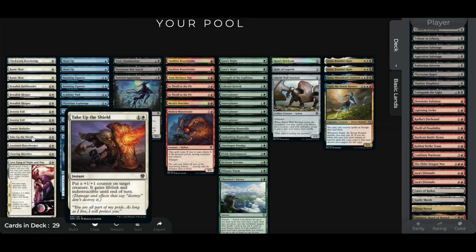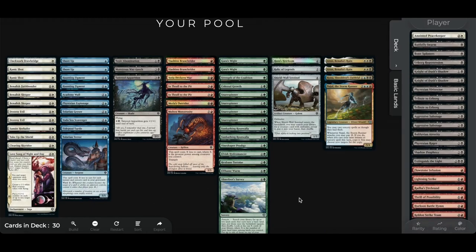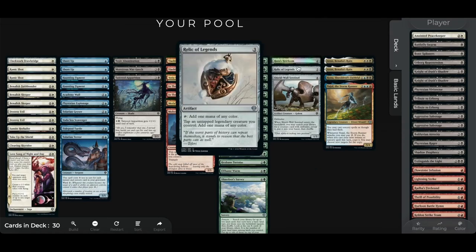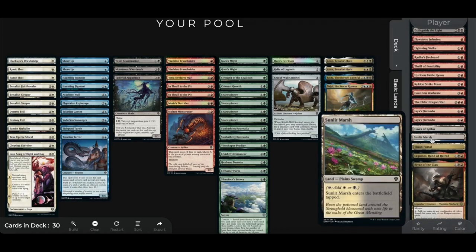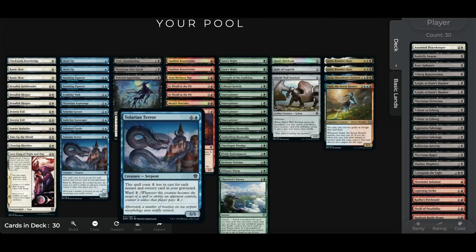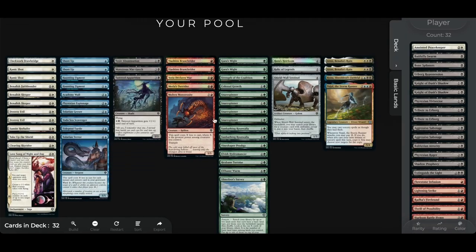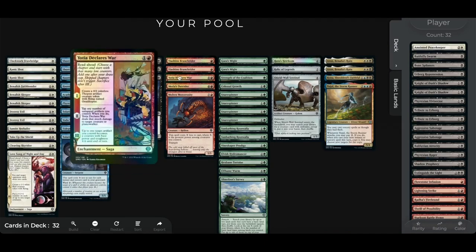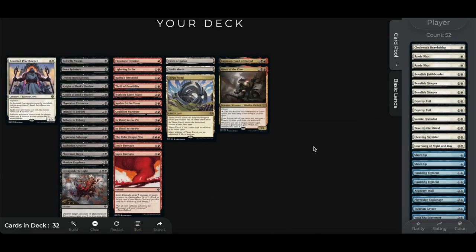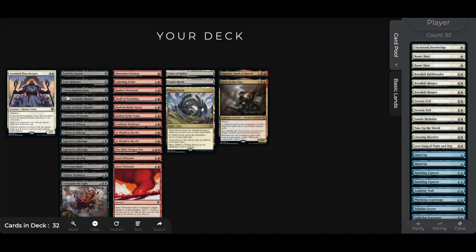For lands, we've got Caves of Koilos, Sunlit Marsh, Thran Portal, and potentially Relic of Legends if we want to splash something like Anointed Peacekeeper. This pool kind of built itself. We have Caves, Sunlit Marsh, Thran Portal, and a single Plains — that's plenty enough to splash the Peacekeeper. I like to add more than 23 cards initially and then make some cuts. Everything else I'll start in the sideboard. We currently have 32 cards in the deck with 29 non-lands, so we have about six cuts to make.